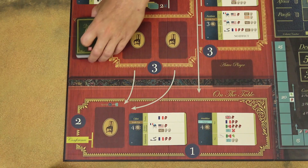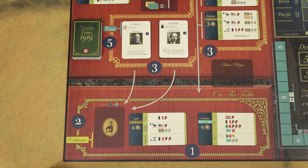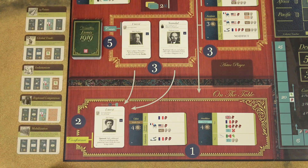Then shuffle the deck of event cards and draw two cards face up and place them in the waiting room, and place one card in the on-the-table area. Then shuffle the strategy cards and place one more than the number of players in the game face up next to the game board.